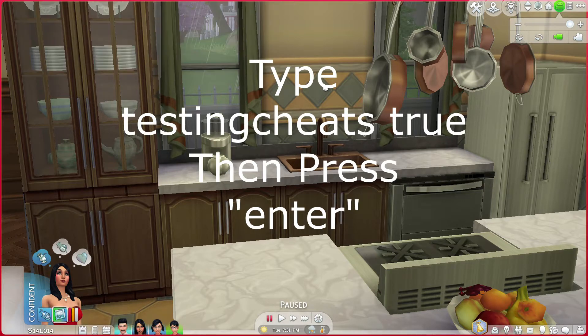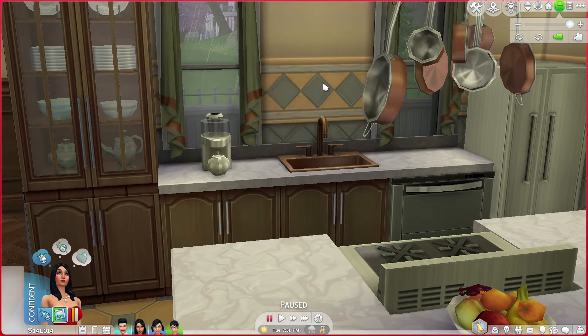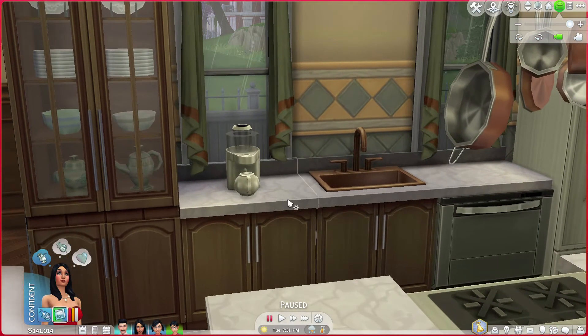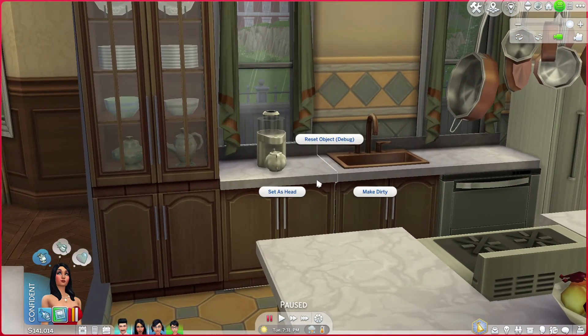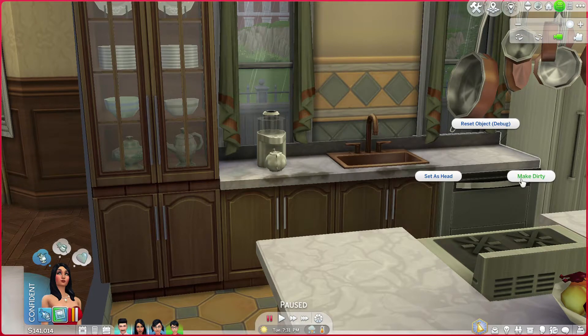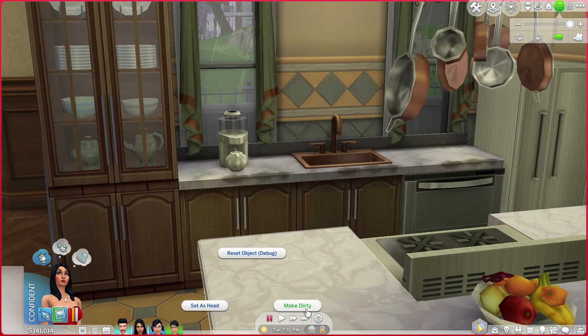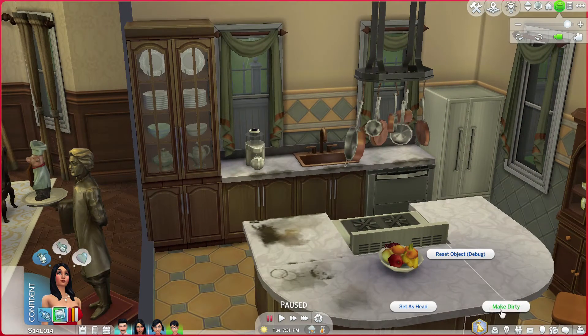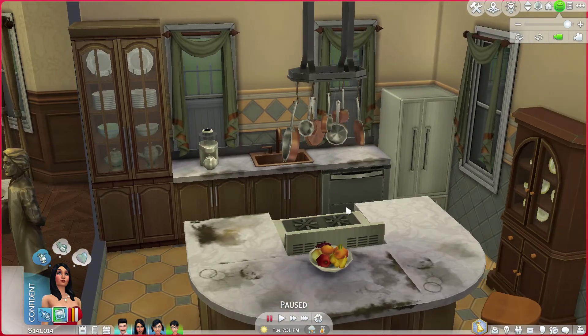Next, pick a counter and pressing the shift button on your keyboard and the left button on your mouse, select your counter and a little menu will pop up. Three options will show and I selected make dirty and it will actually make the counter dirty. Let's go ahead and make the entire kitchen nasty and you'll see it'll work on all countertops. There we go.